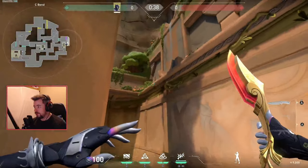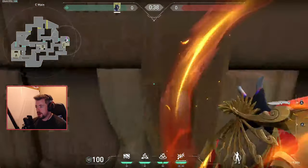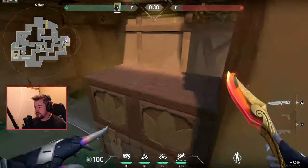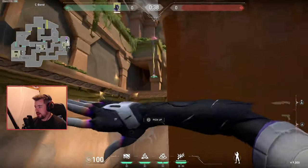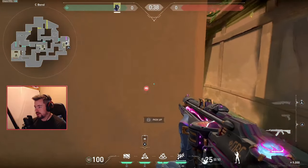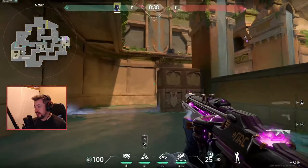I wouldn't throw the flash up high here — I'd actually throw it lower. This is all about making trap plays with the Judge. I think Vice is probably one of the best Judge players in the game — other than Cypher, Omen, and smoke players — if you know how to play her correctly. Throw the flash up there, and once the wall is activated, bam — swing with the Judge. Even people over here are going to get flashed.